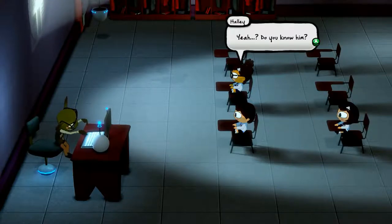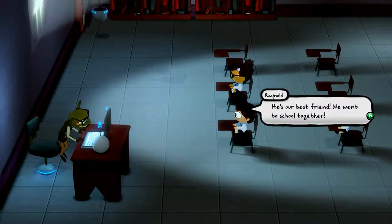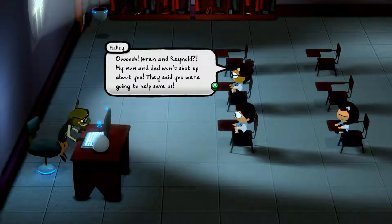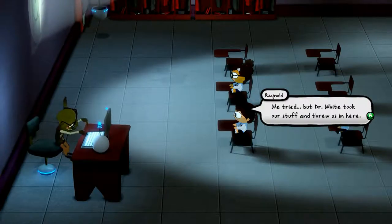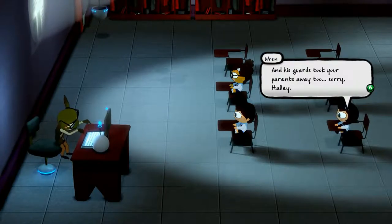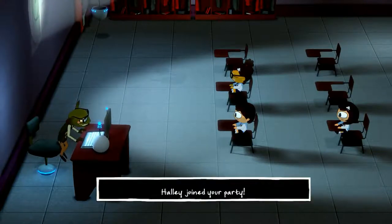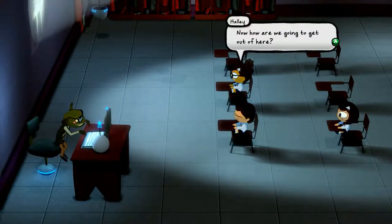Wait a minute — is Everett your dad? Yeah, do you know him? He's our best friend — we went to school together. Quiet! Ren and Reynolds — my mom and dad won't shut up about you. They said you were going to help save us. We tried, but Dr. White took our stuff and threw us in here, and his guards took your parents away too. Sorry, Holly. He got my mom and dad? We have to go save them. And Holly joined our party! I guess we're going to get different party members in different time zones.